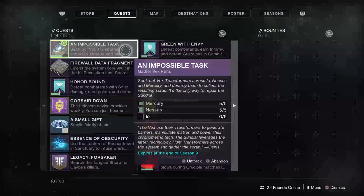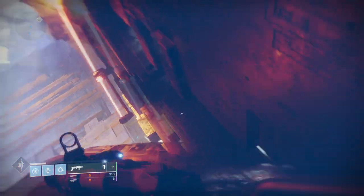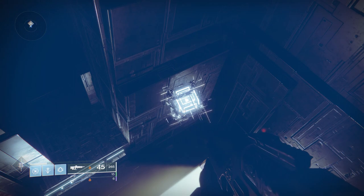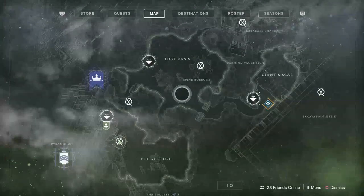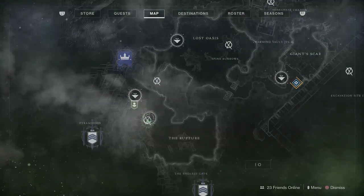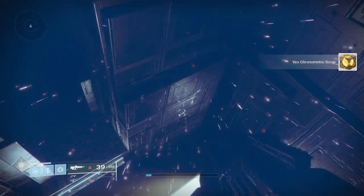Now that we have all the Nessus ones, we're going to go to Io — the last planet for this bounty. In the Pyramidion area, when you spawn from Asher, simply start going up to the Pyramidion and you will see a cube. It's located in the Rupture, hidden on the way up towards the Pyramidion. Shoot the cube and we'll have our first one done on Io.